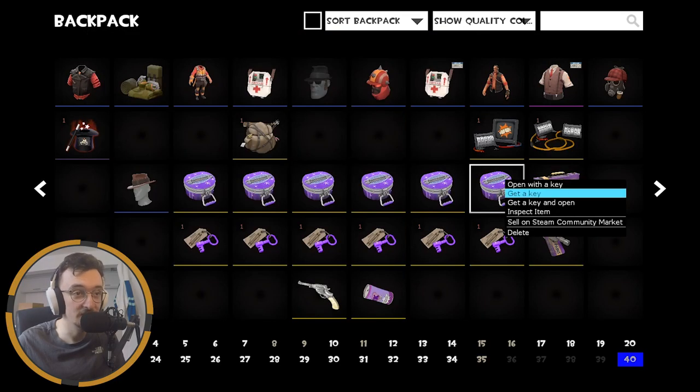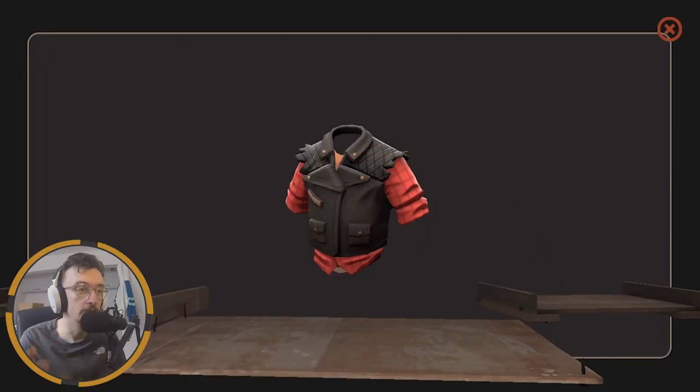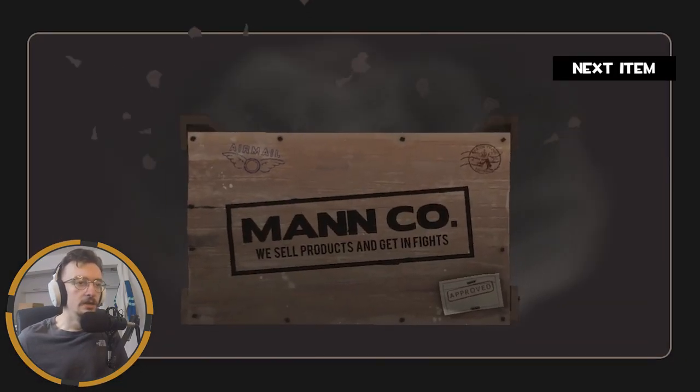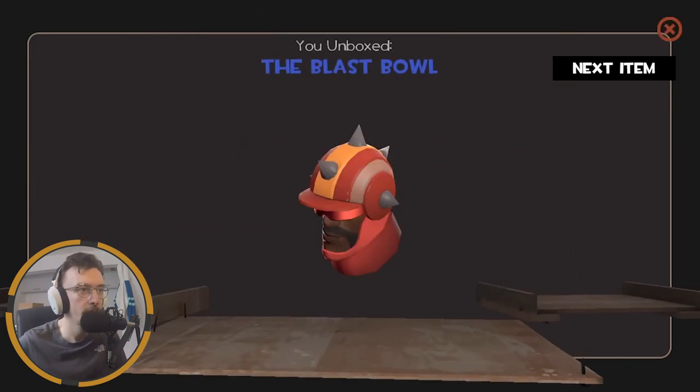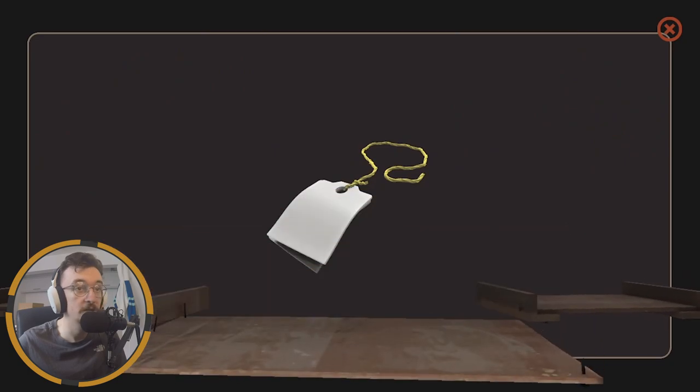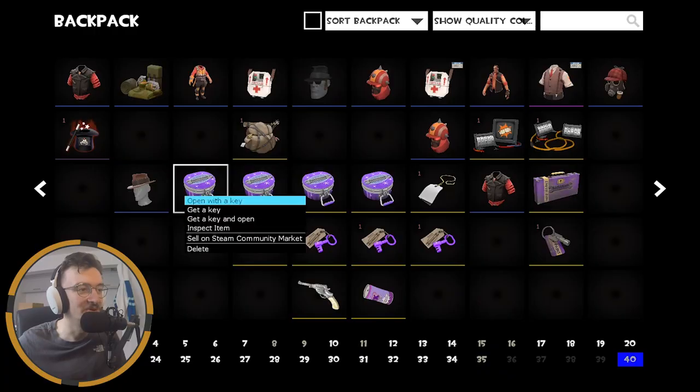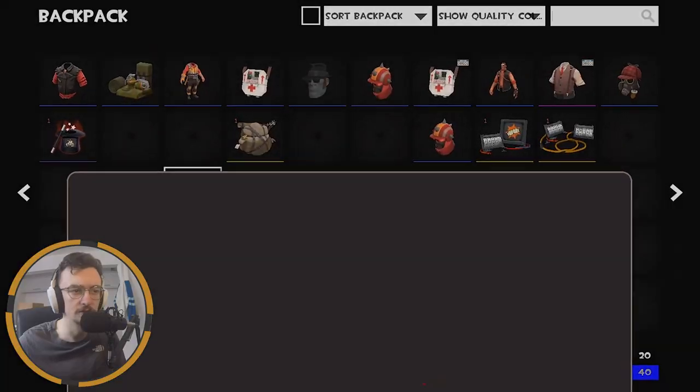We're actually going to switch up here and go for the end one. Our first actual dupe of the video - we already got it and I didn't really like it that much in the first place, but we move. Going straight on to number thirteen - multiple items: Blast Bowl again and then a description tag. There's still quite a lot unticked. We've completed a nice little chunk but there's still a lot more to get. We did get the Bushman though, so can't really complain.